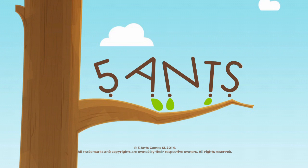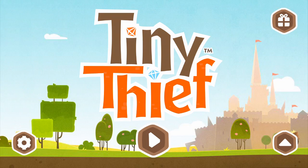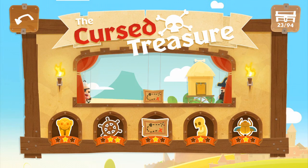Hello my fellow GameMelters, what is going on? Valentin here bringing you Android Gem number 6, a game called Tiny Teeth that is in some way related to Rovio Mobile, the creators of Angry Birds, although it has nothing to do with the series.